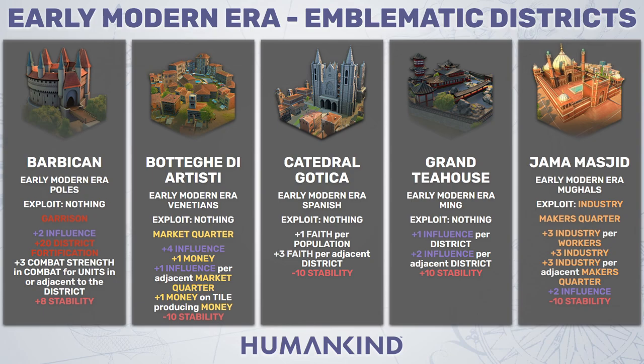For the Spanish, we have the Cathedral Gothic — a faith building that exploits nothing and doesn't count as any basic quarter. You get plus 1 faith per population and plus 3 faith per adjacent district, and you lose 10 points stability. This makes the district quite weak. If you're in the early modern era and still trying to catch up on faith, you're already losing the game. It's really hard to come back once your population has been converted, and adding a bit of faith per population isn't going to save you. This building cannot save you when you're super behind on faith, and also doesn't add much value when you're ahead, because in Humankind you want fame — and a huge religious advantage through faith doesn't actually give you much fame.